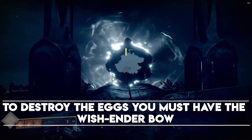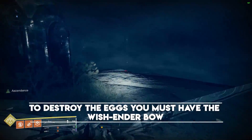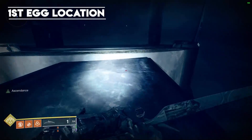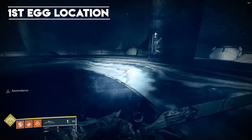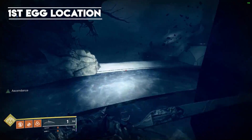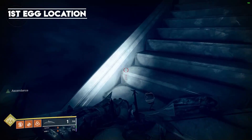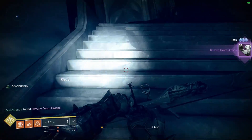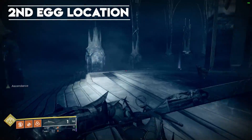To destroy those eggs, you must have the Wish-Ender bow, which comes from the Shattered Throne. What you're going to do is look at the exit portal right there and take a hard left over to this egg location. Follow the path that you see here on screen, make your way across — you will see some steps down here plus a broken staircase. Go ahead and jump here, and off to the left hand side you'll see the first egg.